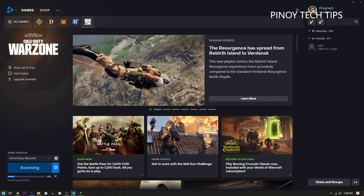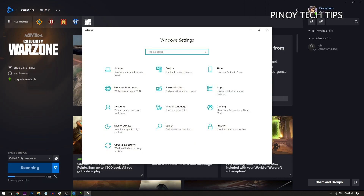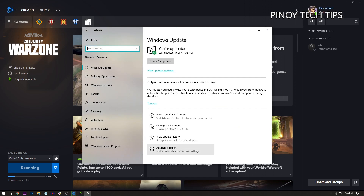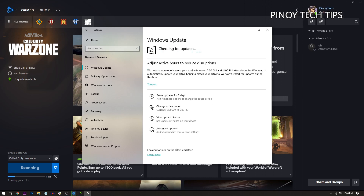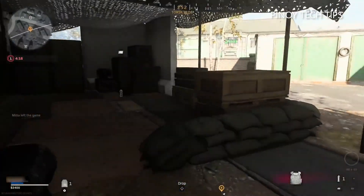To check if Windows needs to be updated, click Start, then click the gear icon to open Settings. Look for and click Update and Security, then click the Check for Updates button. If your PC finds updates, download and install them. After doing that, run Warzone again to see if dev error 5573 is now fixed.